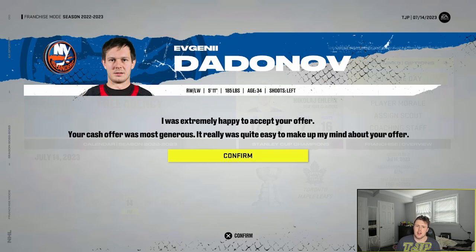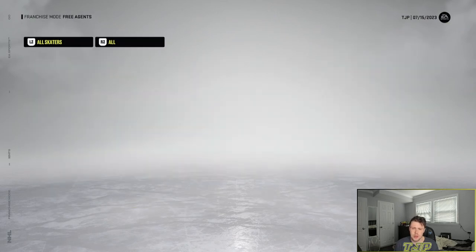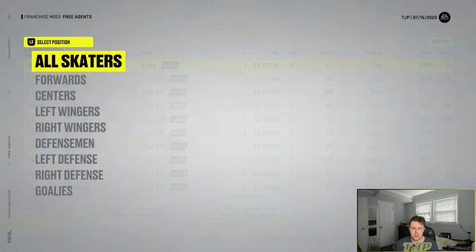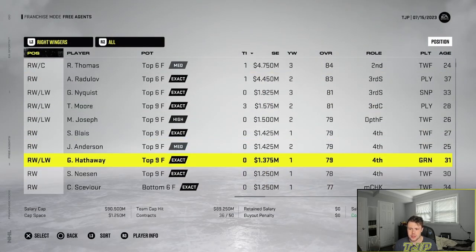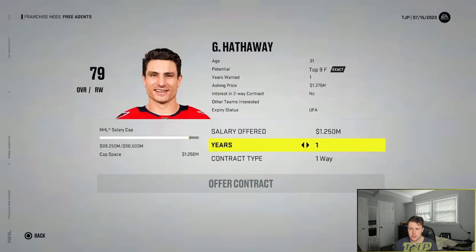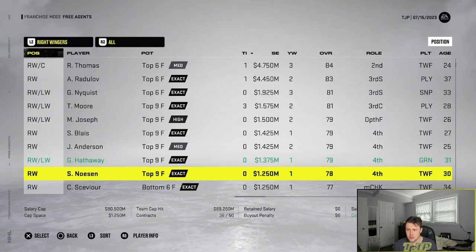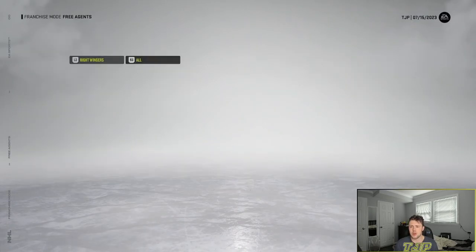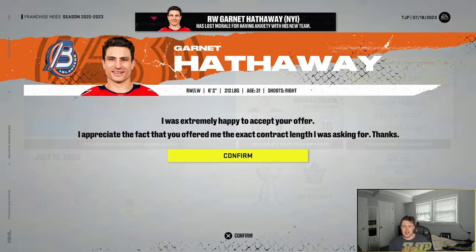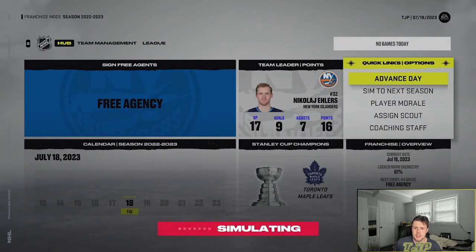Signed Yevgeni Dadonov and then looking for one more winger with about 1.25 million. Looking at Garnet Hathaway for 1.25 million or maybe Stephane Noesen. Going with Garnet Hathaway — picked him up. Don't need Noesen. Simulating the rest of the offseason — I'll see you guys in the third and final season.